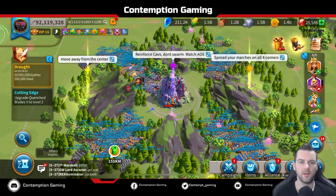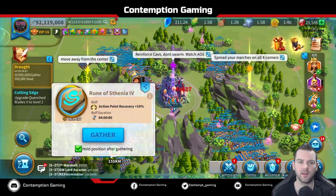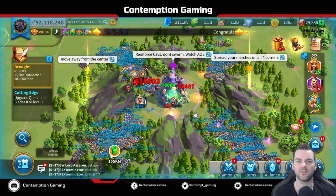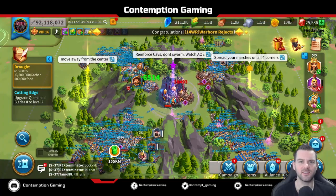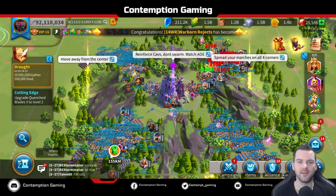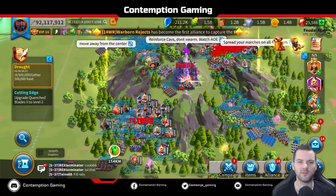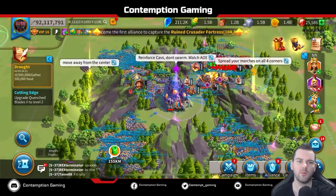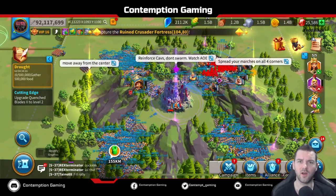Now we're still going — just under halfway. You'll see this guy reinforcing from all the way across the Ruined Crusader Fortress on the other leg. Definitely not a good idea, because I'm pretty sure that march dies and goes back and heals the Ruined Crusader Fortress. You'll see those spawns come up again — you've got to take them out right away. More people reinforcing from across the map, which isn't good. You should always go to the other leg. People reinforcing from across just does not help.